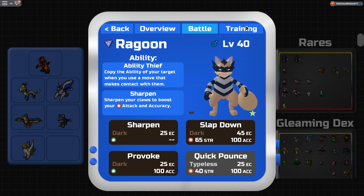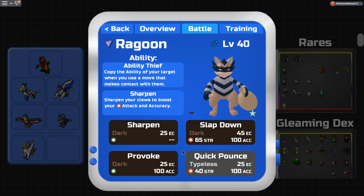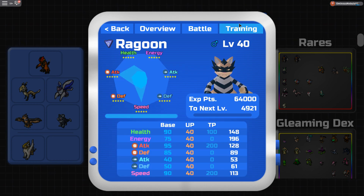Ragoon versus Gastroke — Ragoon easily wins. The TPs I have on it are 200 Speed, 200 Mana Attack, and 100 HP. 200 Speed to outspeed other Lumions, 200 Attack to do that fat damage, and 100 HP, just because it's better than Energy. These moves don't cost that much Energy — 25, 25, 25, 45. It doesn't cost that much.